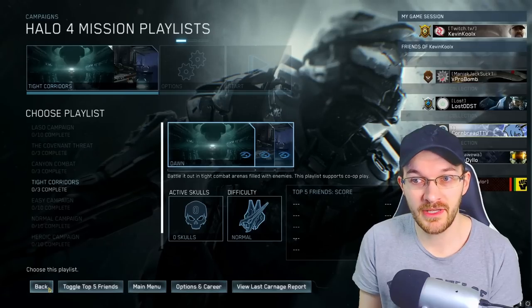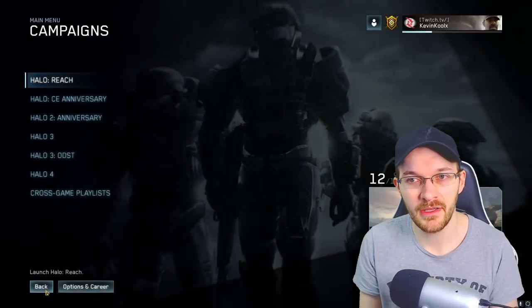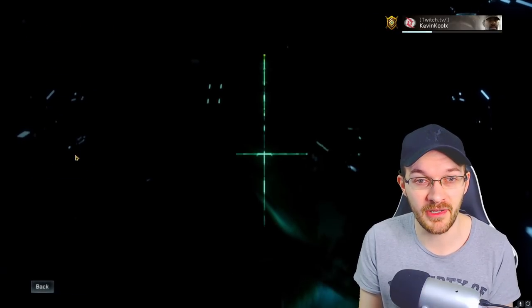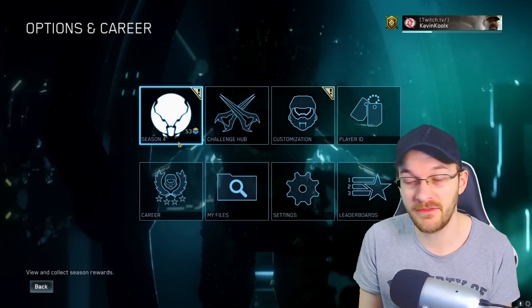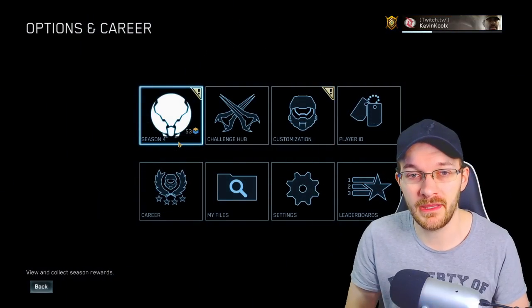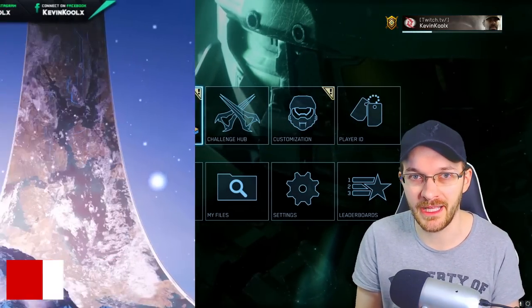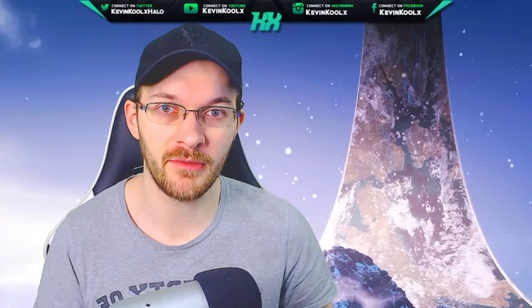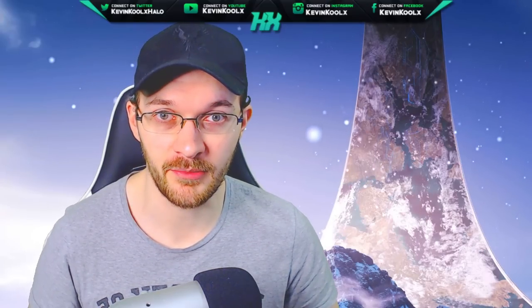Just take some time to read through these challenges and understand exactly how to coordinate your game time to optimize and get your seasonal points and XP as efficiently as possible. As you can see, I'm sitting at 53 season points — I can unlock everything in Season 4 within the first week of the game being out. Hopefully after watching this video you get an idea of what we're talking about. Take some time, see what's available for you to play, what you want to play, and how you can coordinate everything together to rack up that XP and seasonal points within the challenge system.